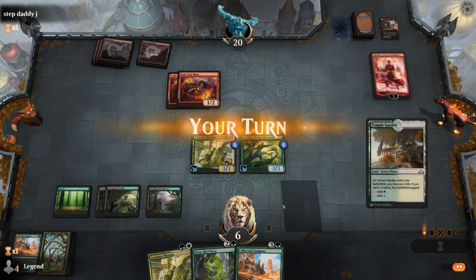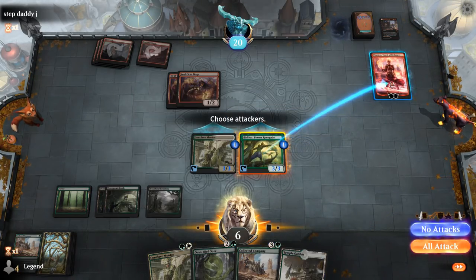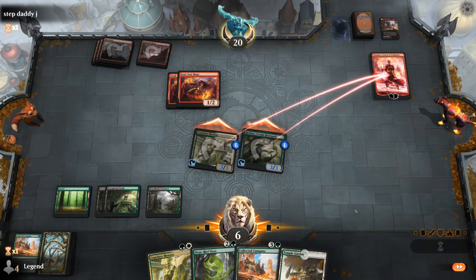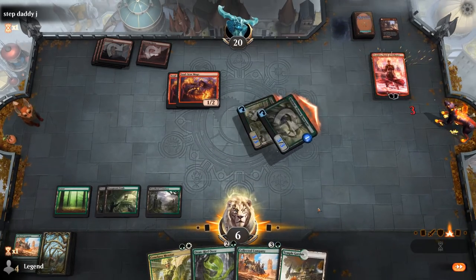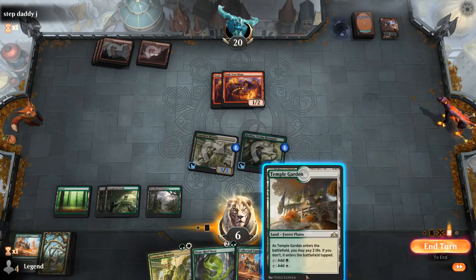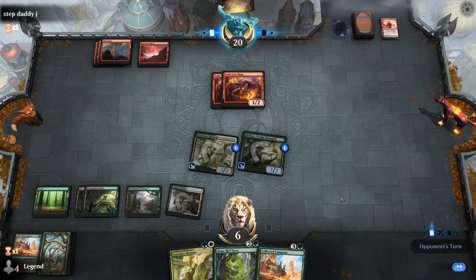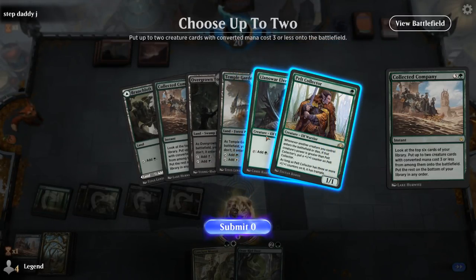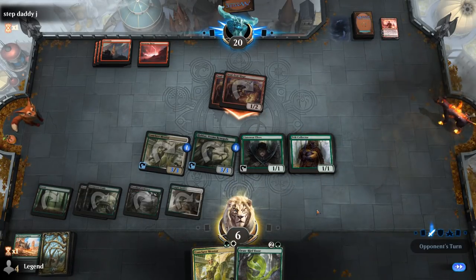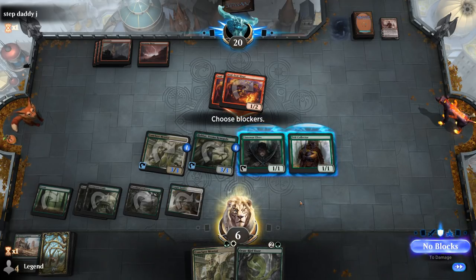It's gonna shrink down my two creatures, and then probably attack Chandra with both. Opponent lets Chandra die, and I think we're going for another Company. Hope we don't miss — not the best hit. So am I double chomping or just chomping with the Llanowar Elves? I think I just chomp with Elves.